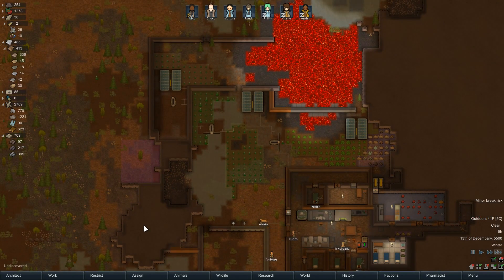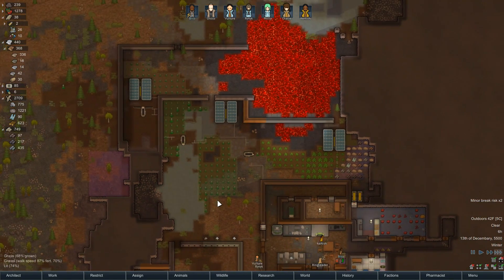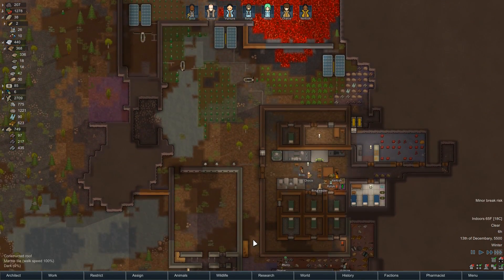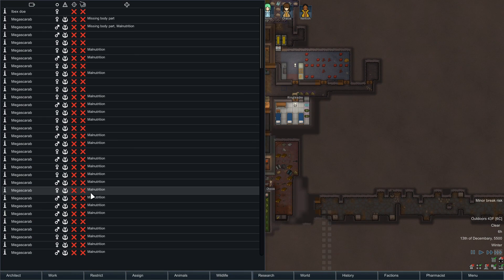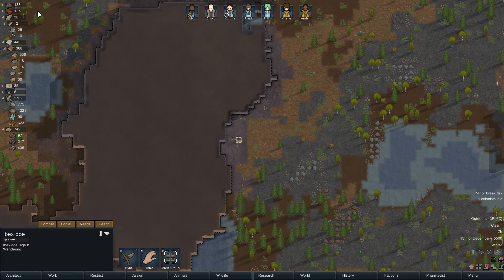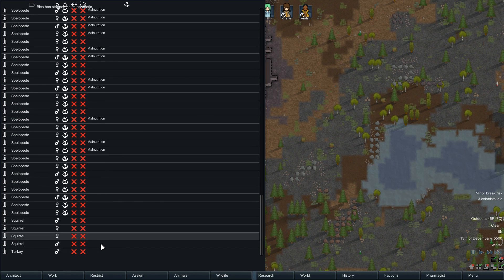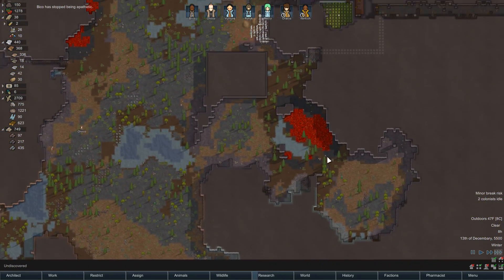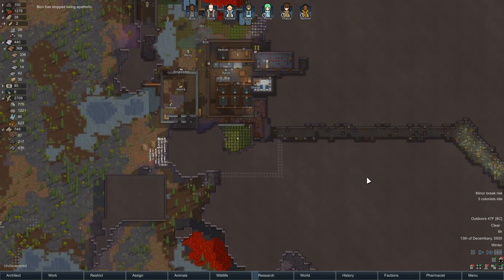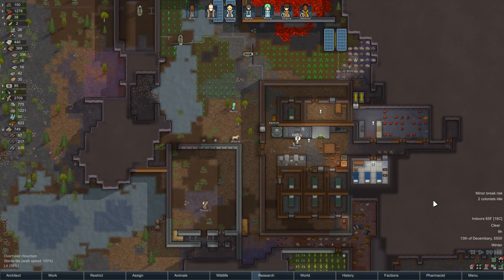Still not sure our vegetable production is keeping up. I could plant some more stuff but I'm probably going to end up putting more power there. I can always just start using this meat — there's an Ibex. Let's let some people go hunt. There's a lot of malnutrition going on in here — we may have to go deal with them sooner rather than later.